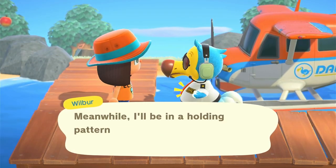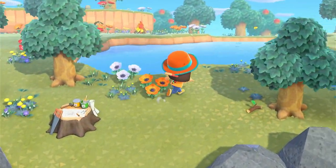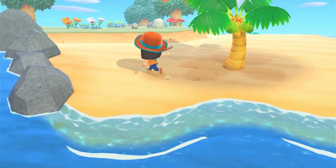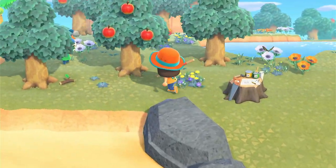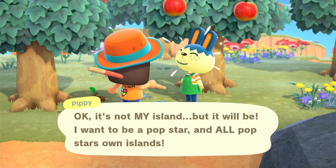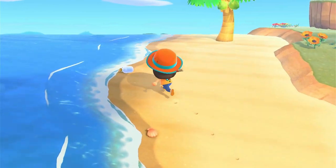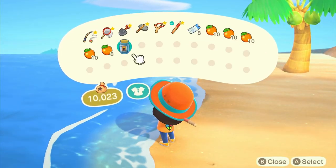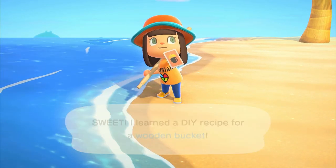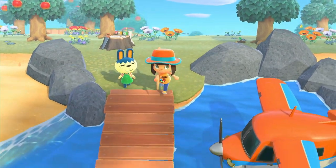Island number two - let's see who's waiting. No one on this side. Maybe on the beach - oh! It's Pippy! You're very cute but not the peppy I'm looking for, I'm afraid. There is a DIY on this one though - from Roswell we got a Wooden Bucket, which is probably one Tom Nook already gave us. Short and sweet visit - let's head to island number three and hope for someone good.